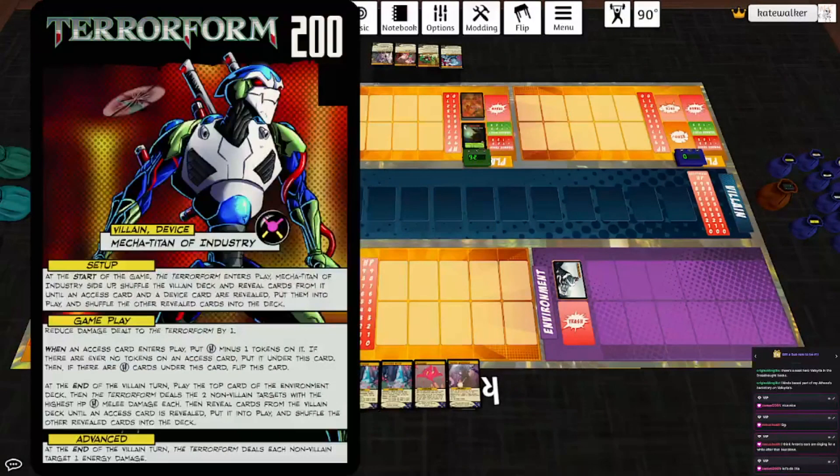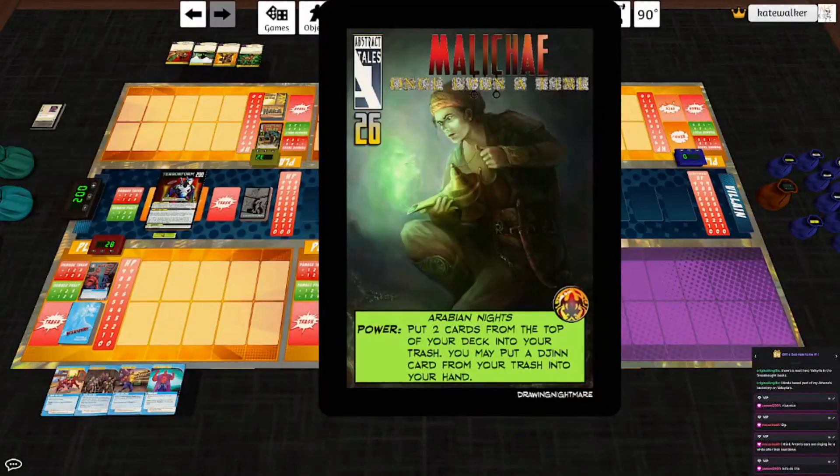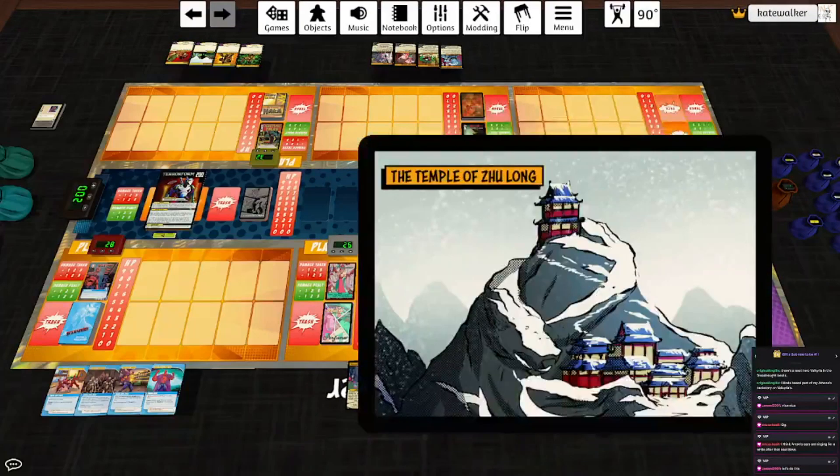Which is great, because she's going to be fighting the Terraform, and it sucks. Alongside Malachi Once Upon a Time, First Appearance Hakka, and Infiltrator Pseudo — I think it's Alien Infiltrator. And the environment is Definitive Temple of Zhu Long.